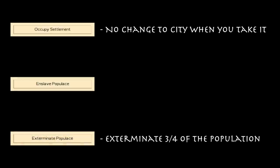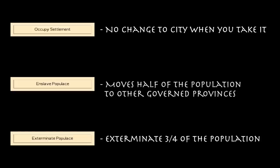The third option is to enslave the populace, and this has a lot of different effects. Enslaving takes half of the city's population and distributes that amount to the rest of your governed settlements. Like extermination, this will greatly reduce squalor in the city, making it easier to control — but it doesn't remove as much population as extermination does, so while it does make control easier, it's not quite as effective as extermination.